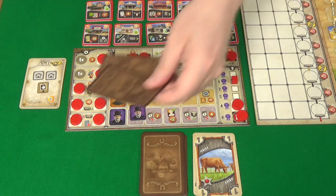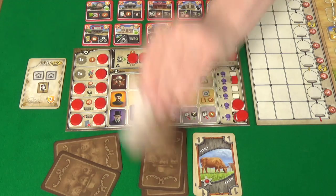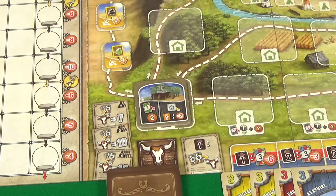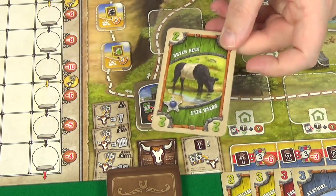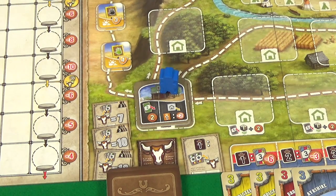That means she can discard a Jersey if she has one — which she does — in order to move her certificate cube down one. So that's her done with A and B; she just needs to do C, drawing back up, and she only has two cards so she draws two more. Then it's my turn. In hand I have two Jerseys, a Black Angus, and a Dutch Belt, so I don't think there's any point going on A because I don't have a Guernsey to discard.